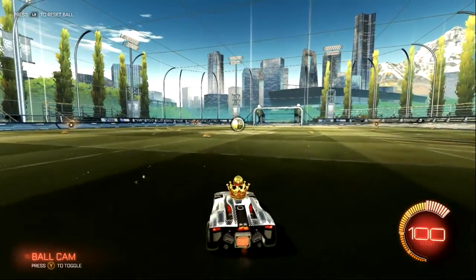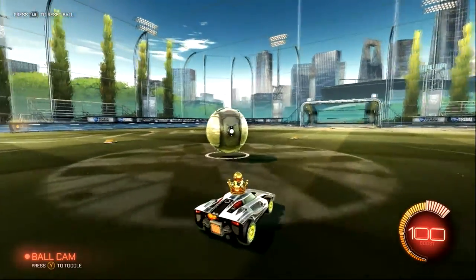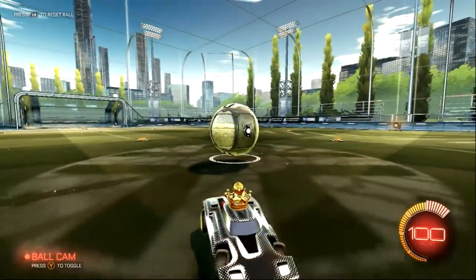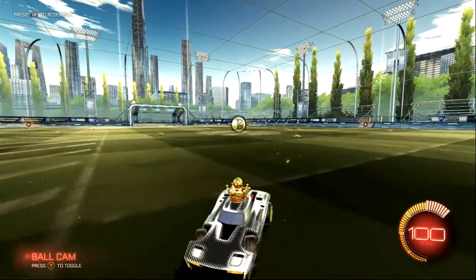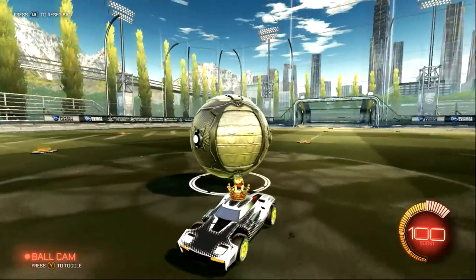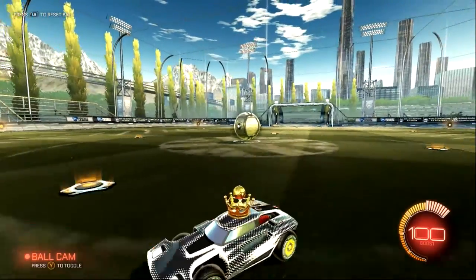The first advanced technique in Rocket League that I want to talk about for basic players is the backwards flip aerial. I don't really know how to name it, but it looks something like this. You're going to be facing the ball with the back of your car. This is used when you're driving away from the ball, usually on defense.